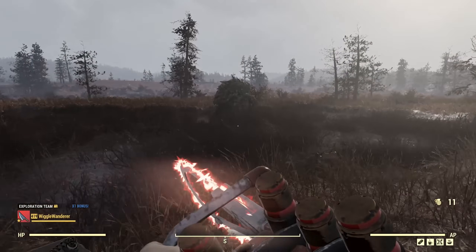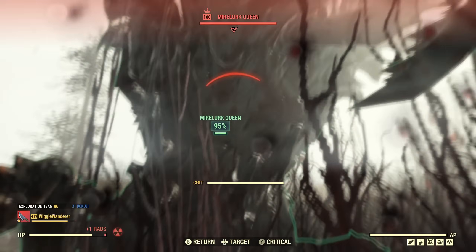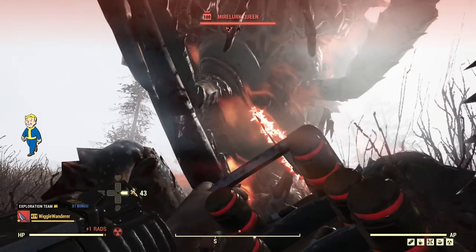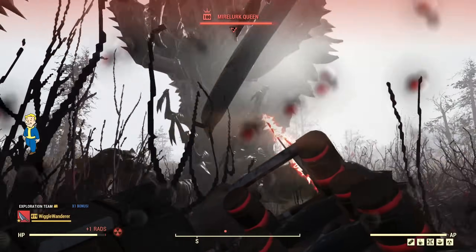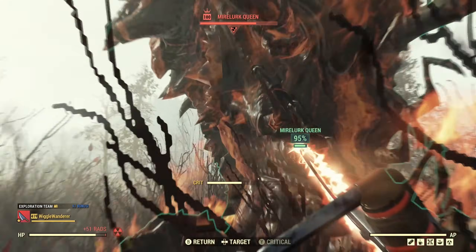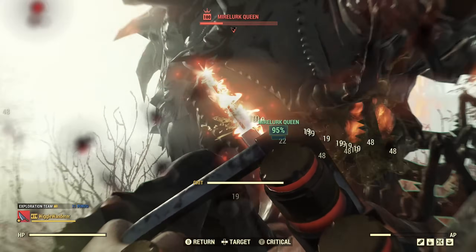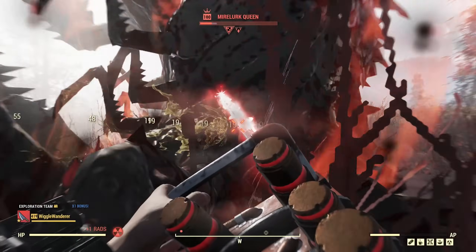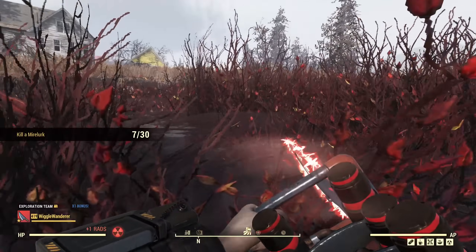Let's see how we do against a Mirelurk Queen — a big target that will probably stagger us a lot. Now I have a broken limb, and maybe that was keeping it from engaging — this thing just doesn't want to engage at all. Going into VATS helps. Hack and Slash isn't really triggering, which is kind of funny — it should be triggering 50% of the time and just isn't, so I'm losing out on a lot there. That could be a server issue. But you can see we're still making quick work of it even though it's kind of a buggy mess.